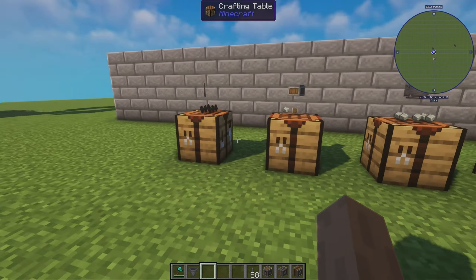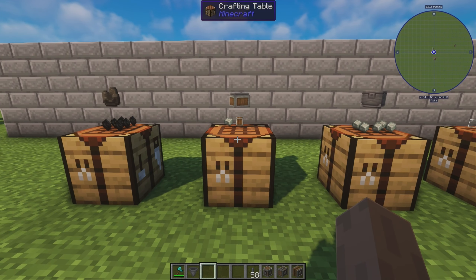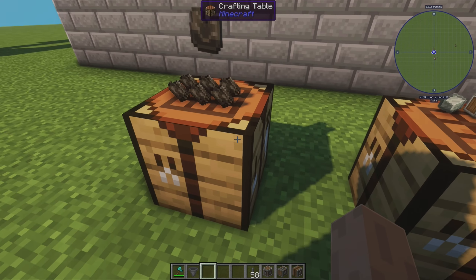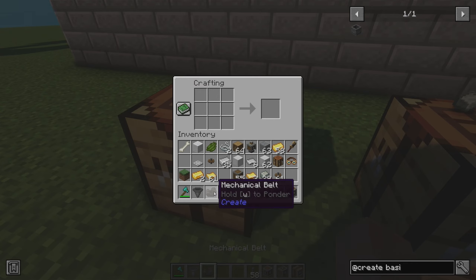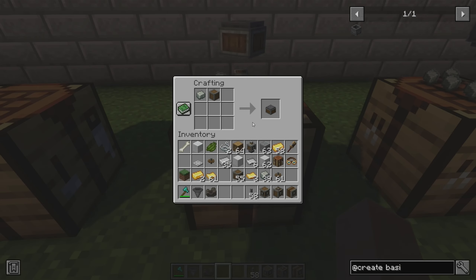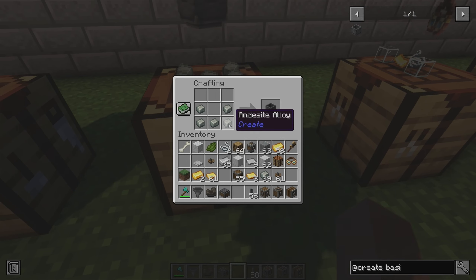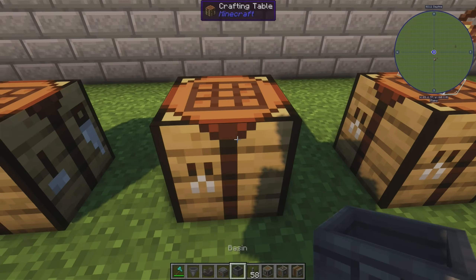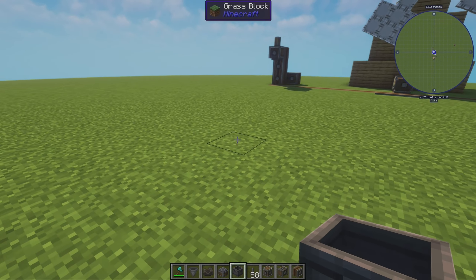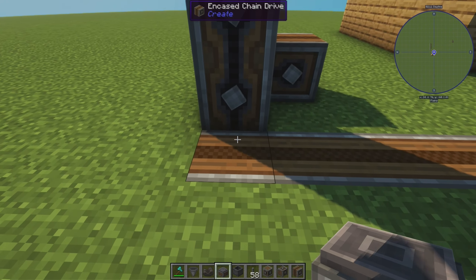In order to keep items from despawning while they're being processed, the three starting work surfaces we're going to talk about are belts — which, as we saw last time, are made with dry kelp — depots, which are made with an andesite casing and an andesite alloy, and basins, which are made with andesite alloy in a boat shape. Let's start with the depot.